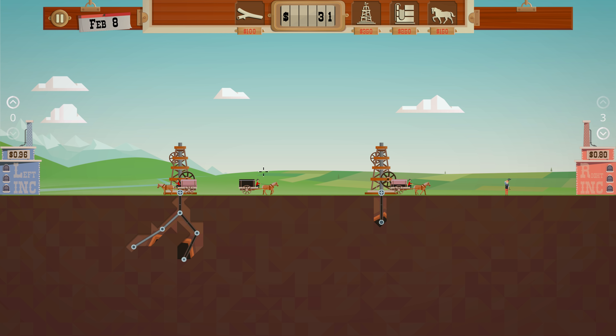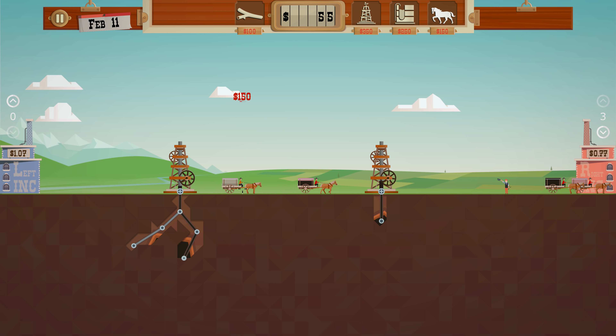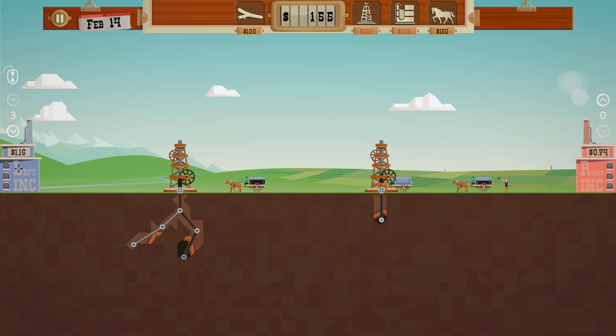We're out of money. These rigs can overflow as well — if you don't have enough wagons they can overflow, and if the oil spills out you get an environmental fee. Oh 70 — let's switch to this guy because the price got way better over here.